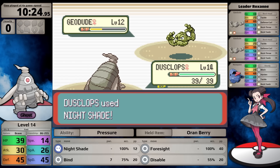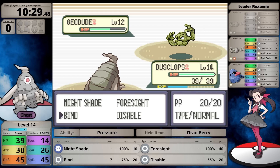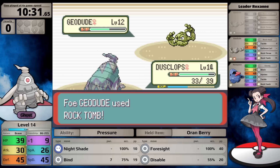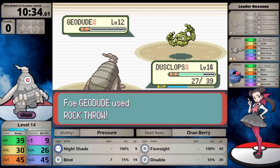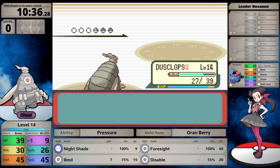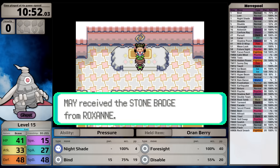Before the gym, I pick up the Quick Claw from the teacher, which gives a 20% chance of moving first within its priority bracket - relevant because of Dusclops' low speed. Inside the gym, there are Rock-Ground types with no Normal-types, so I can use Nightshade. I level up quickly to 14 before Roxanne. The first gym badge gives a 10% boost to my attack stat, which is great because Ghost moves in Generation 3 are physical.